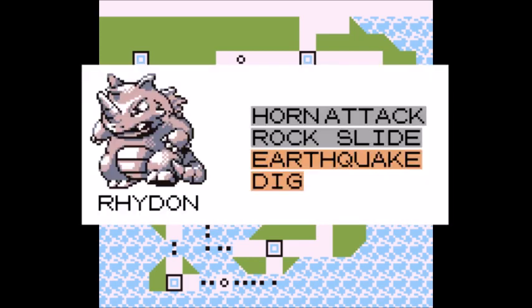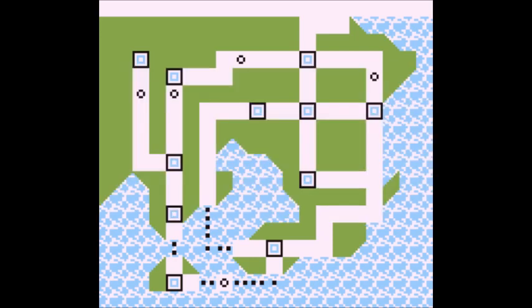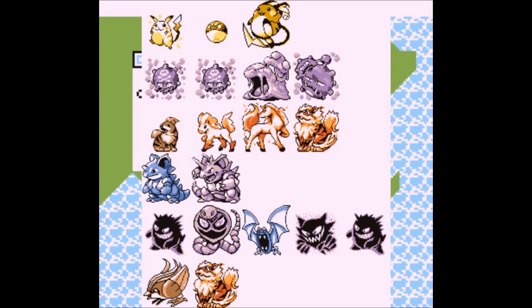A good moveset for Rhydon would be Horn Attack — good power points and solid damage. Rock Slide provides coverage to hit annoying flying types. Earthquake is its main move, hitting fire, electric, poison, and rock types very hard. Dig is there in case Earthquake runs low on power points — both moves are essentially identical. Rhydon will do best against Lieutenant Surge, Koga and Blaine, Giovanni's poison types, Agatha, and Blue's Pidgeot and Arcanine.